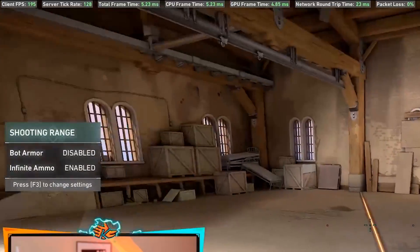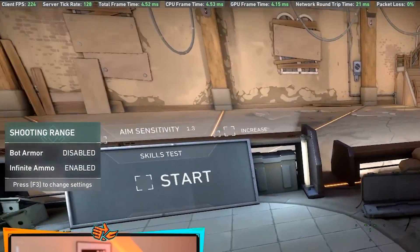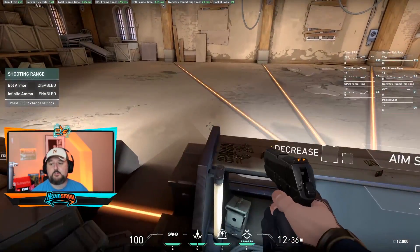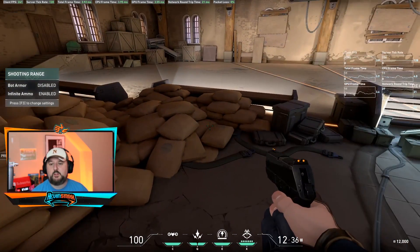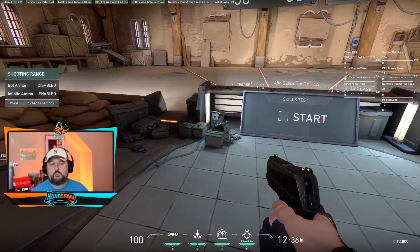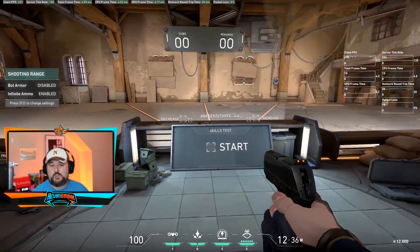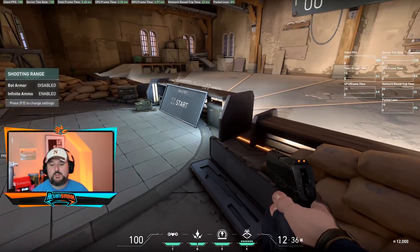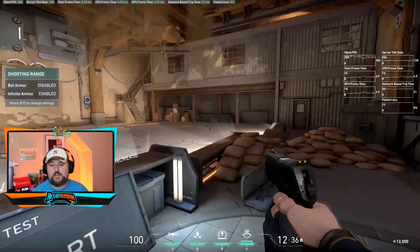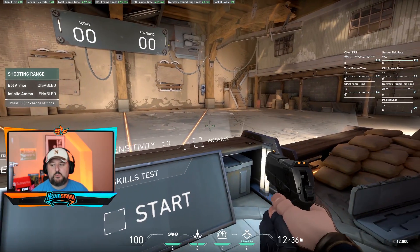Server tick rate is staying at about 128. Client FPS is running around 180 to 220 — it's all over the place. Packet loss is zero, which is great. Network round trip is 21. GPU frame time and CPU frame time look good. Keep in mind I'm also running my recording software, which is a bit of a hog and slows things down — if I just played without recording or streaming the FPS would usually be even higher.